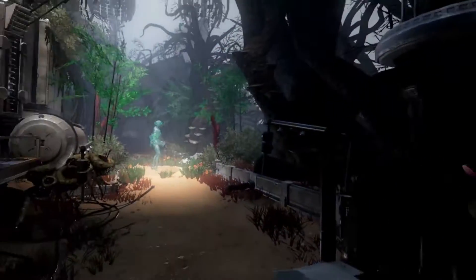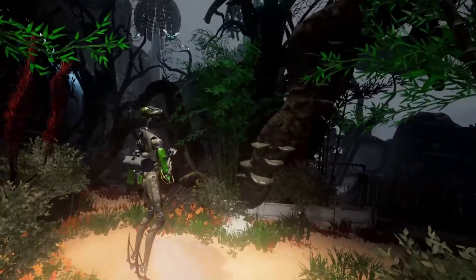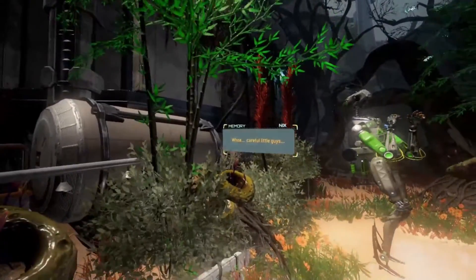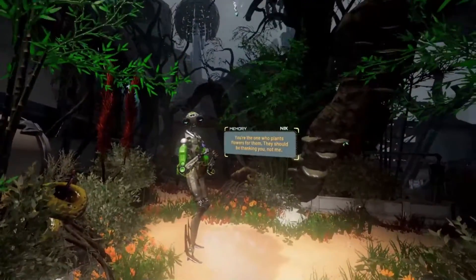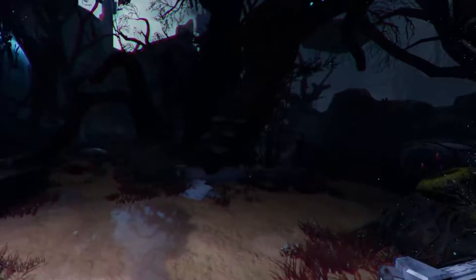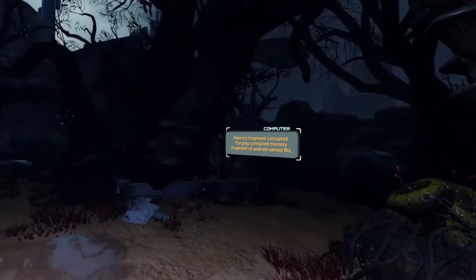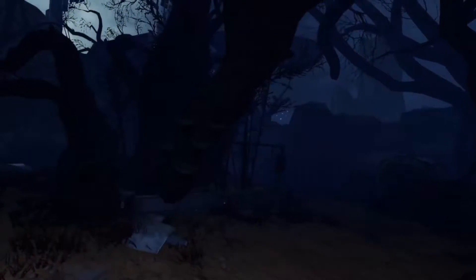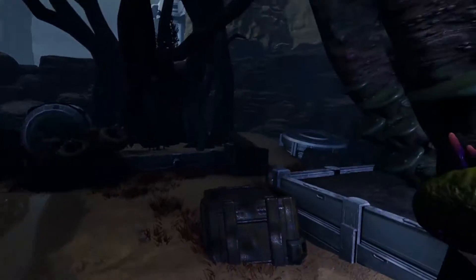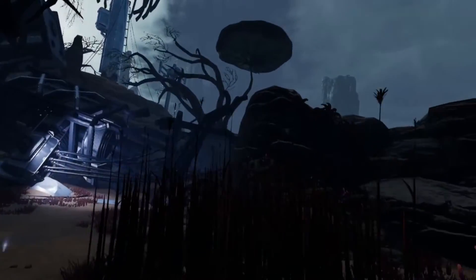A memory triggers: still one more irrigation leak to patch. Memory: Nix, careful little guys. You're the one who plants flowers for them — they should be thanking you, not me. Memory fragment corrupted — purging corrupted memory fragment of android named Nix. So that android, I'm assuming, was the person who was talking to us just now.